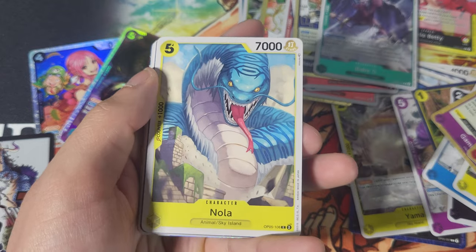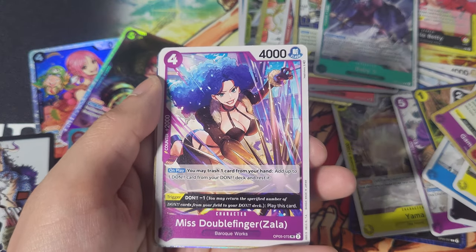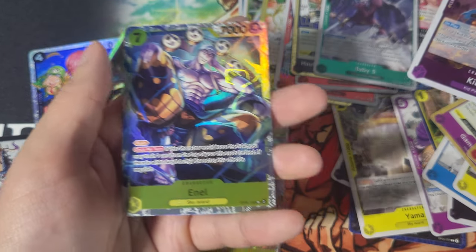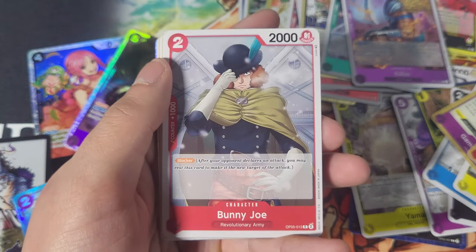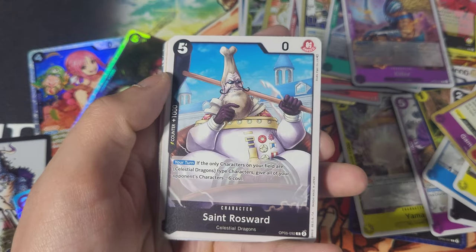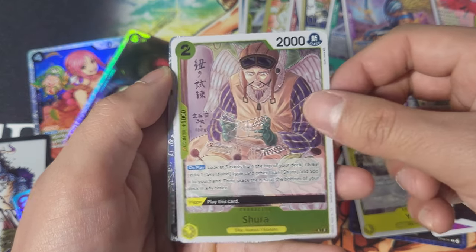Koli, Kuma, Gladius, Nola. Birdcage, Yama, Mr. One, Monet, Miss Doublefinger. Killer and Nell — we're doing pretty good on the pulls in this box. All of the SR pulls are staples. I don't know if Nell's a yellow staple or just a Sky Island staple. John Giant, Bunny Joe, Dalmatian, Saint Osborne, Basil Hawkins, Shaka, Amazon, Shura, and another Rebecca. Rebecca's maybe one of the most valuable SRs in the set.